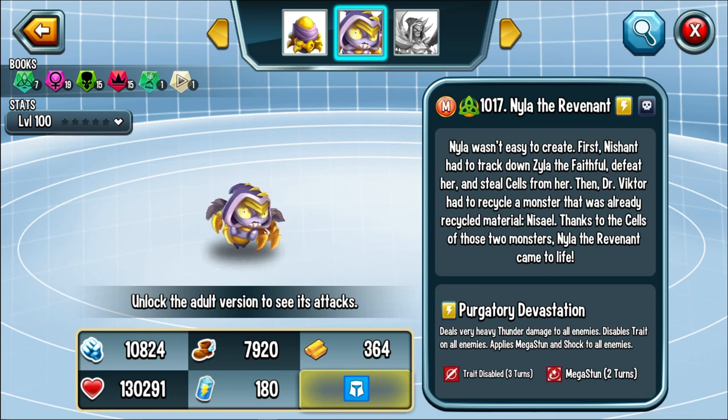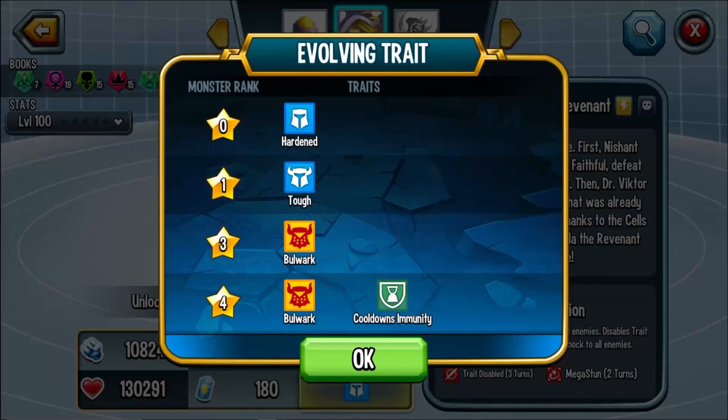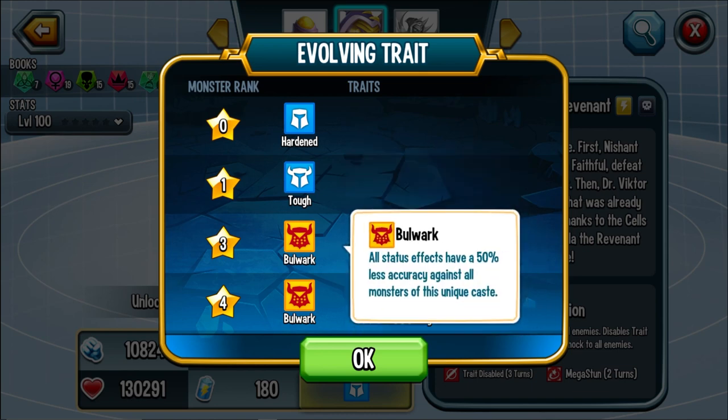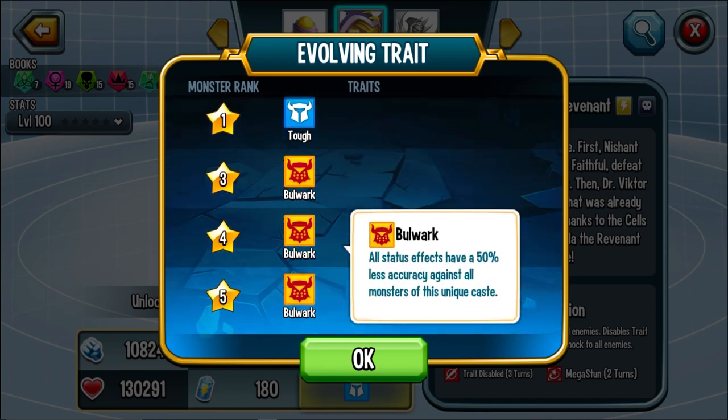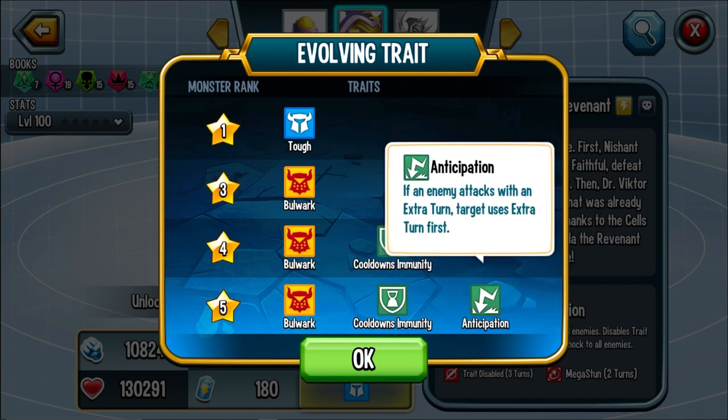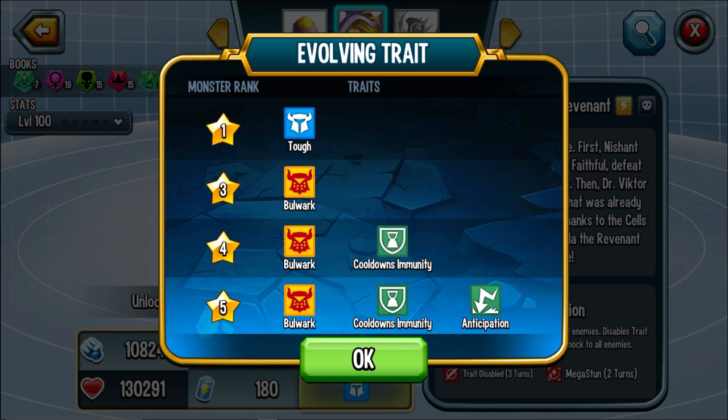Her ultimate attack, Purgatory Devastation, deals very heavy damage to enemies, disables traits on all targets, and applies mega stun and shock to all enemies. Her trait starts as Hardened, upgrades to Tough, then upgrades to Bulwark at rank three — so 50% of the time you don't get hit with any negative effects. You also have cooldown immunity and Anticipation, but it's just a status caster so it can be cleansed away. If she permanently kept Anticipation it would be a different story.